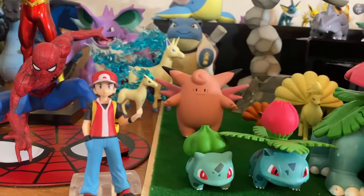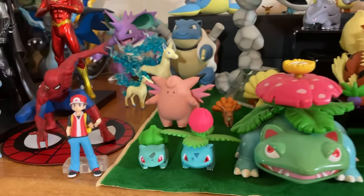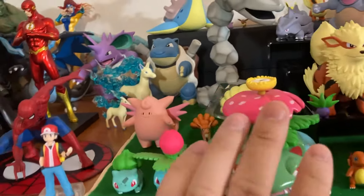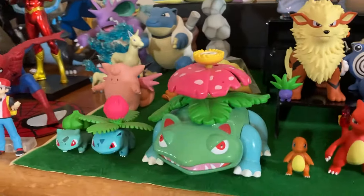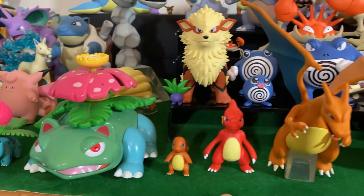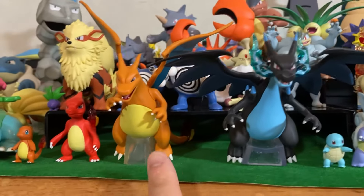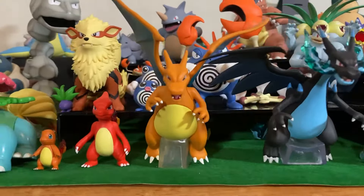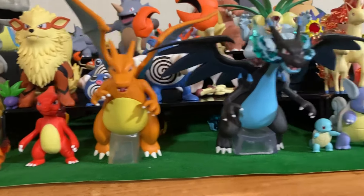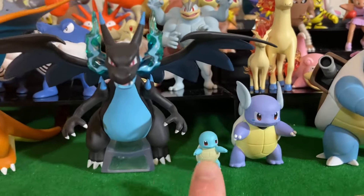Then we have Bulbasaur, Ivysaur — this is a really old Venusaur toy, it's off-colored. Then we have Charmander, Charmeleon, and then we have two different Charizards: Charizard X and just a regular Charizard. These are 1/20th scale. Here's Squirtle.